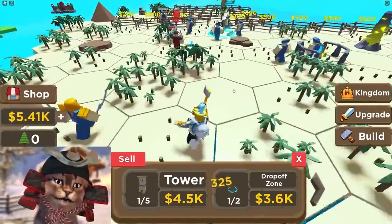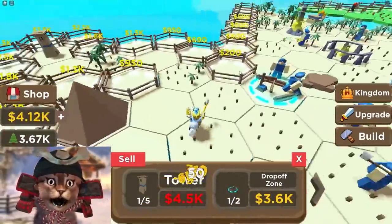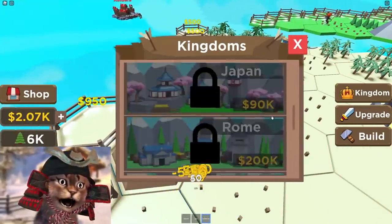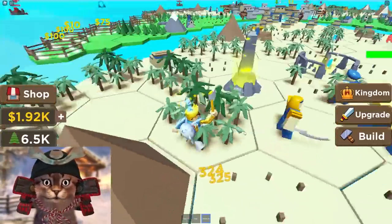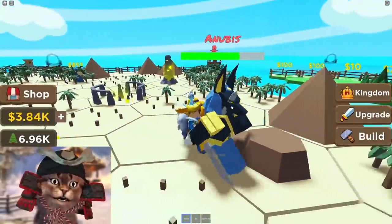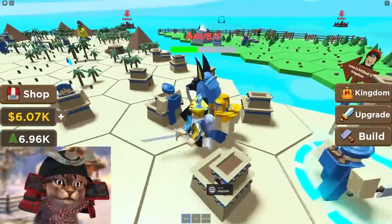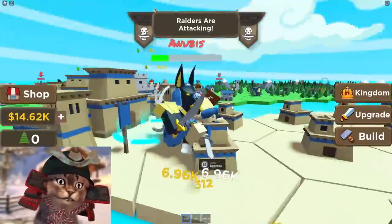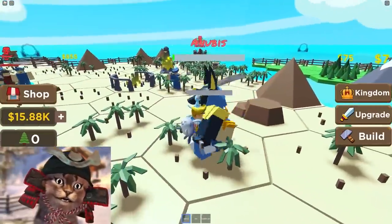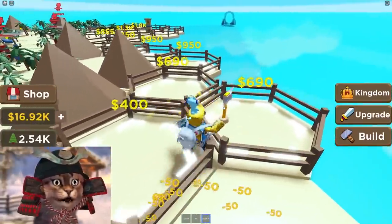Well, we can build drop-off zones — maybe we should make some more drop-offs. Actually, we should expand. Let's buy all this land right here. Maybe if we're lucky we can find another Egyptian thing. Oh, we're gonna reach the Viking Age! Whoa — Anubis? Bro, Anubis has spawned! Attack him! We're getting attacked by an Egyptian god — and getting raided at the same time! What is my luck right now? All right — we were able to defeat that. We almost lost our whole kingdom to literally one dog!